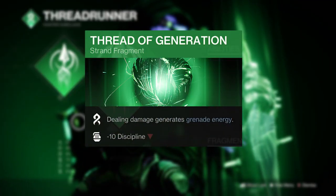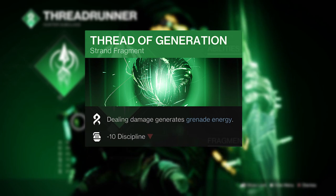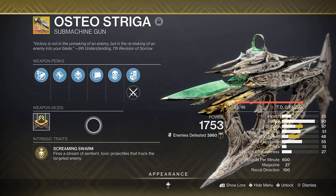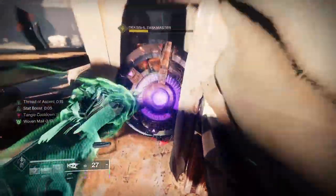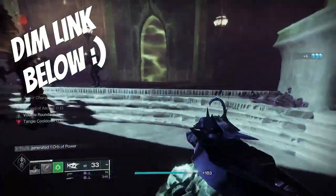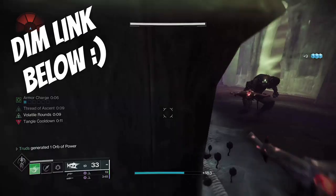The most powerful fragment in Destiny 2 is also a must-have: Thread of Generation creates grenade energy on causing damage. By now it's become standard to pair it with the exotic Osteo Striga for its excellent area-of-effect, damage-over-time, add-clearing nature. With this quick 3-minute build you'll be a true green flying Spider-Man in no time — but if you'd rather have an entire army of friendly nukes at your disposal, then the next build is right up your street.